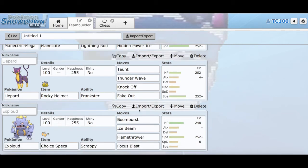Last but not least, we have a Choice Specs Exploud, which I don't actually get a chance to use in the match I'll be showing you. But it has max special attack, 248 EVs in HP, and 8 in special defense. The moves I have on it are Boomburst, Ice Beam, Flamethrower, and Focus Blast. Focus Blast is so risky — I call it Focus Miss, because I miss it like 100% of the time. The ability is Scrappy with Choice Specs. So that's Exploud for you.